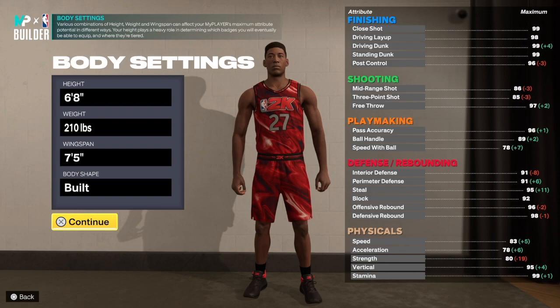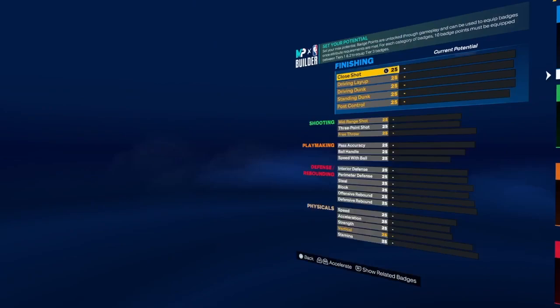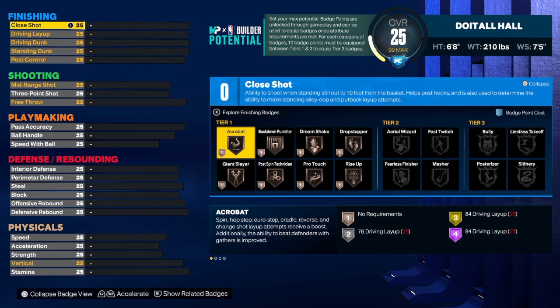This build right here is 6-foot-8, 210 pounds for the weight, 75 wingspan, built body shape — not that body shape matters. Let's go. As you can see, we are starting with the finishing for this build.